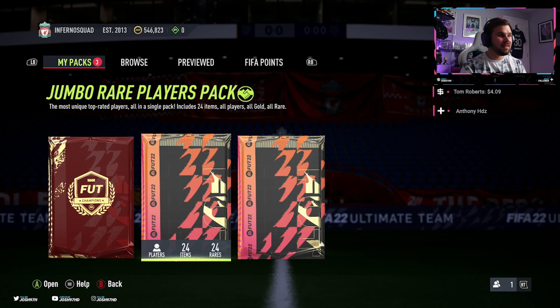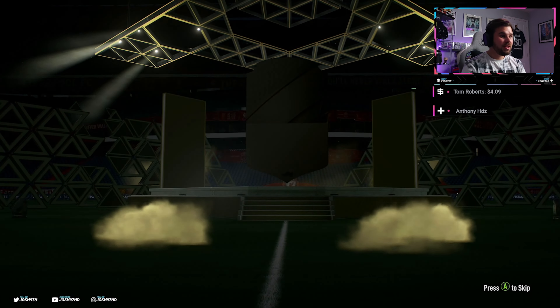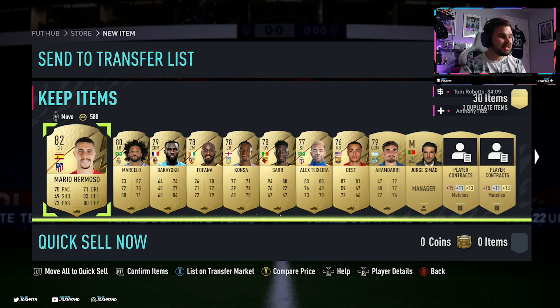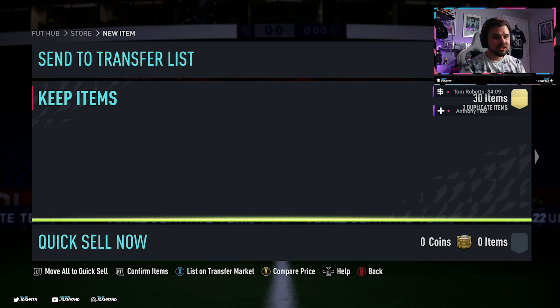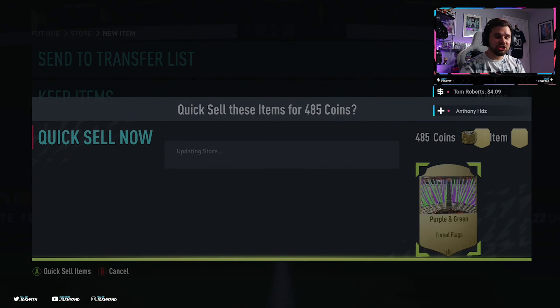We'll open the premium team of the week pack last. Let's see what we can get from this mega pack. I need some contracts to be honest. We don't even get a board in this one - that's absolutely terrible. We get 88, 88, 82 Mario, and we get Marcello in this. Not much else to be fair. We do get a Chile card at the end of the pack.